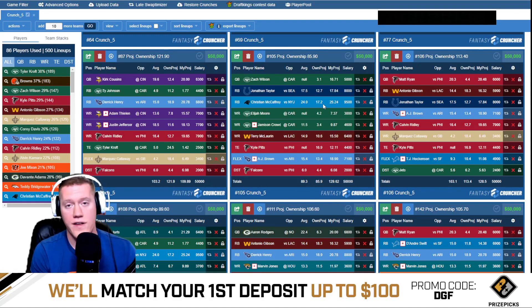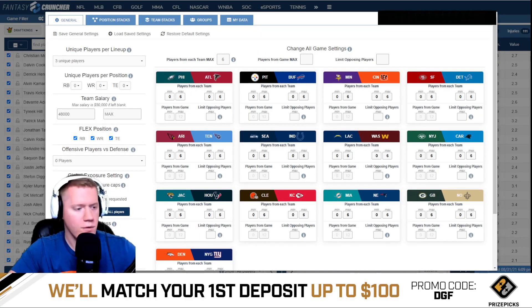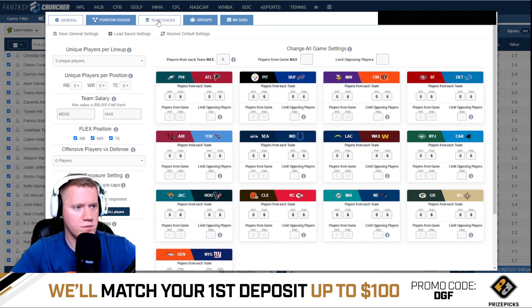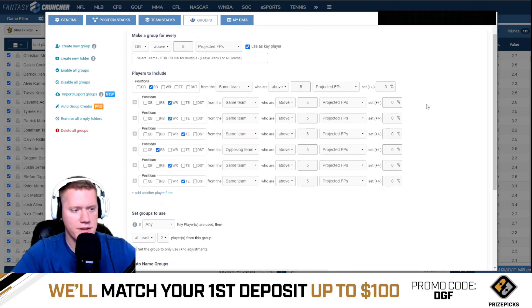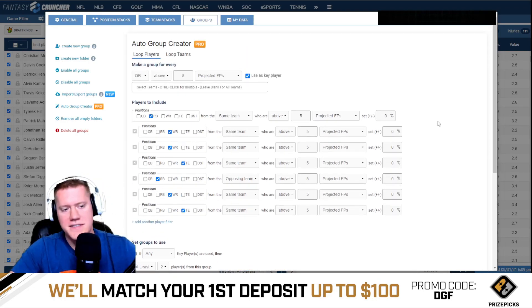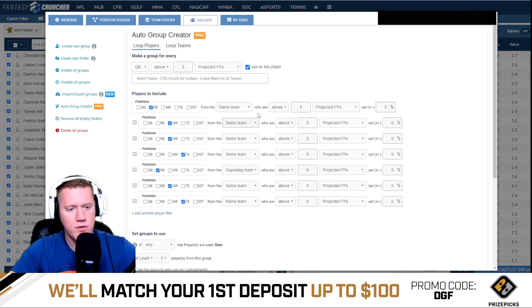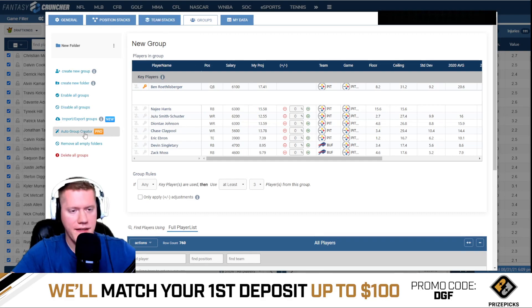There's another way to do this requiring a pro membership in Fantasy Cruncher. Go to advanced options, positional stacks, remove all rules, head over to groups, and open the auto group creator. I've already set the settings — it does the exact same thing as the positional stacking tool. Change the minimum to three, hit auto create groups, and it now applies all players from the same game as Roethlisberger, forcing at least three players from that group — the same result as the positional stacks tab.